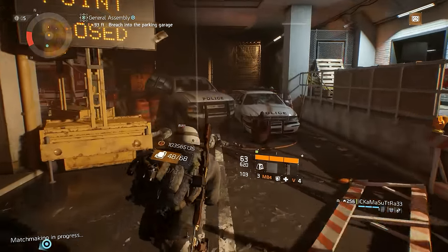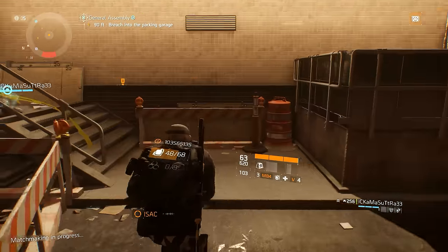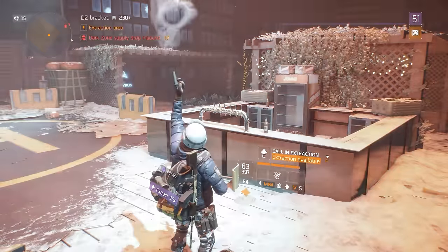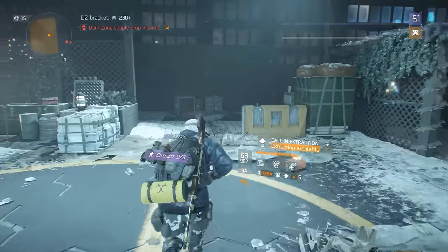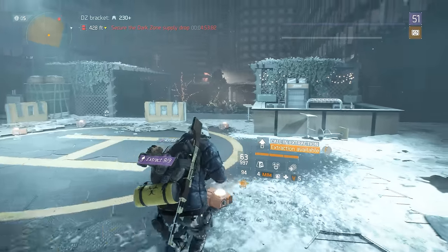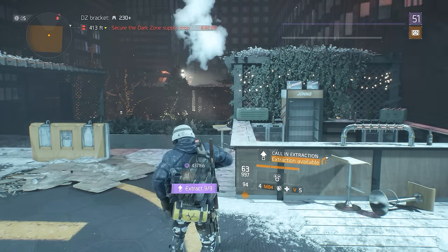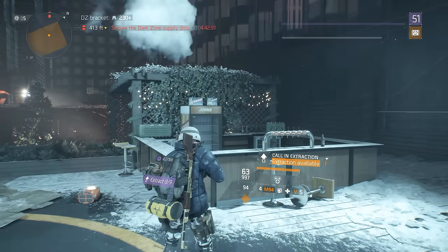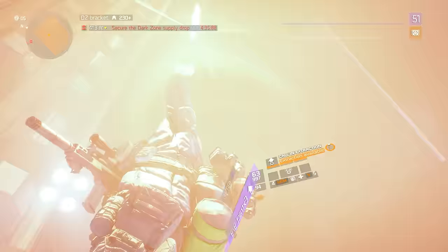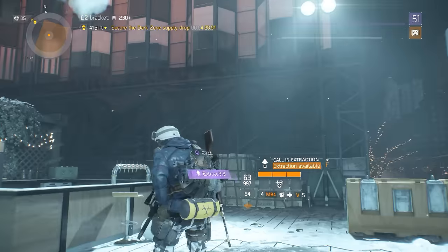Well, there you go agents — every last piece of information you could possibly want or need on how best to assemble an optimized assault rifle build in Update 1.6, broken down piece by piece. I would love to hear your thoughts in the comments section below, and feel free to ask about damage roll recommendations for any assault rifle. If you could take the time to rate the video with a thumbs up it would be greatly appreciated. Make sure to pound that sub button and follow me on Twitter at Lt. Buzz Lightbeer. Until my next The Division video, this has been Lt. Buzz Lightbeer — saying peace, out.